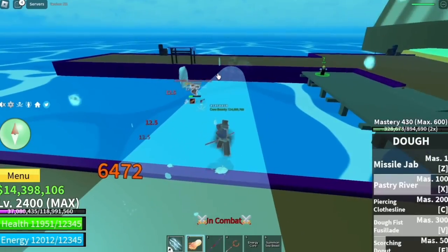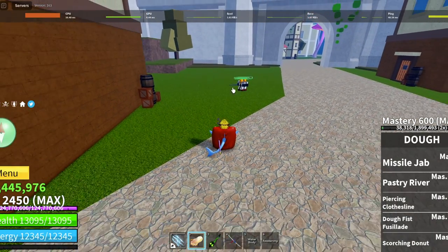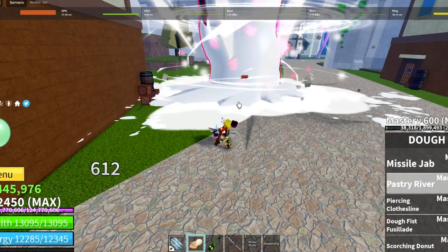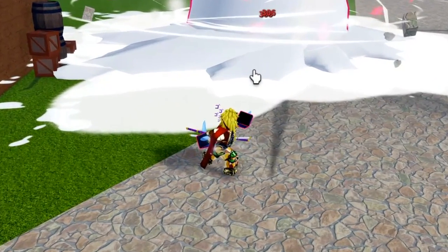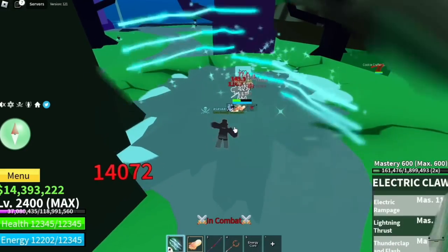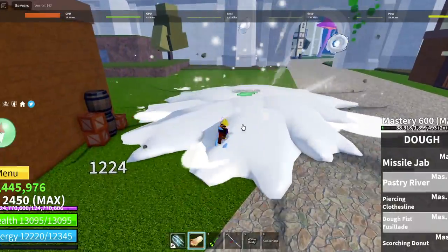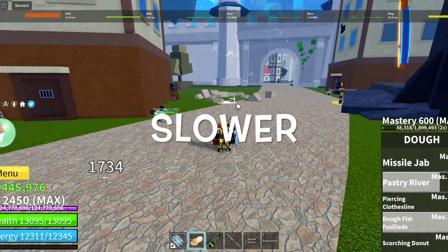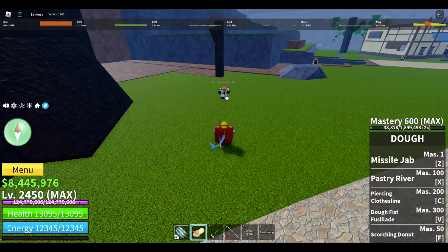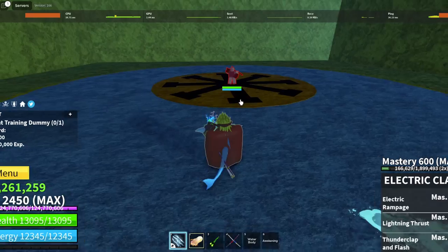Now, in this update, notice the animation after the X skill. See that guys? Back to the previous one — X skill, no end lag, meaning the animation is really fast. Now what they did is that while your character is doing the animation, you cannot use other skills, which means you can combo slower now. When you use your X skill and it hits, you need to wait for the full animation to stop.